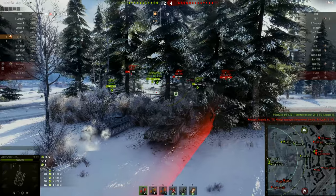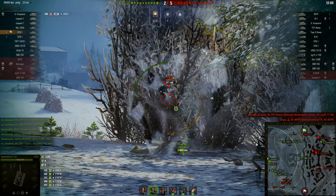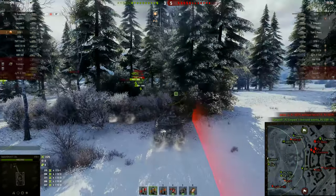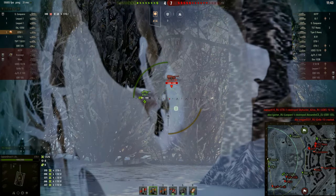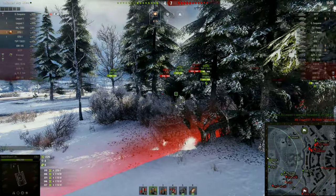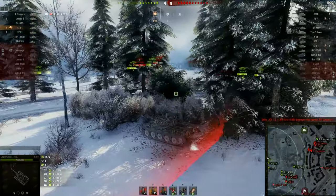On the test server, battles are relentless — everybody is going full in, so it was hard to get a solid battle because teams die so fast. It's either a 15-1 win or a 1-15 loss. This was a decent battle for me. I'm working the ridge line at the E1 line, the new part of the map, and you can see the enemy is overwhelming our city — only the Super Conqueror is left there.